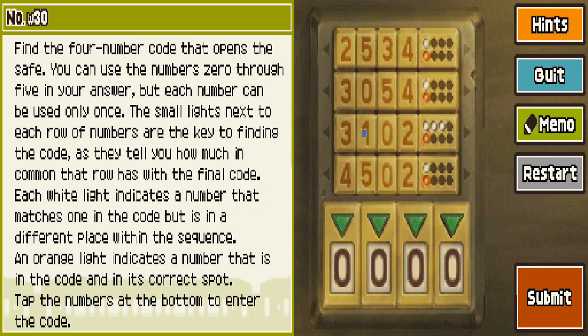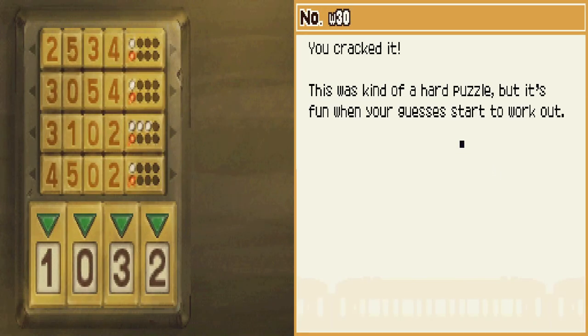So three and one — neither of these go here. They have something here, but one of these is right. So that means zero has to go second and two has to go last. That means one has to go first and three has to go here. 1032. Consider this puzzle solved. It's kind of a hard puzzle, yeah. A little tiny bit.